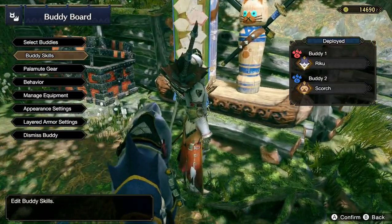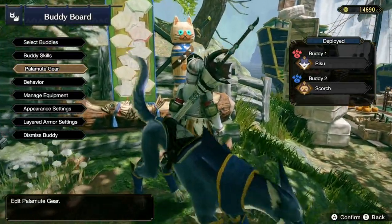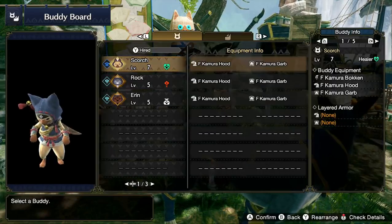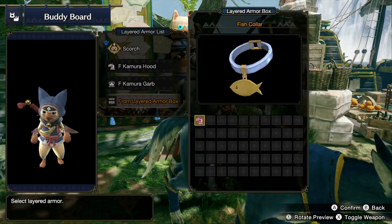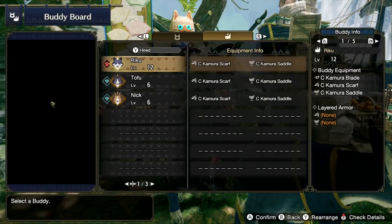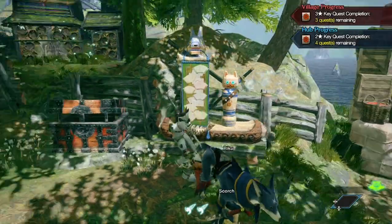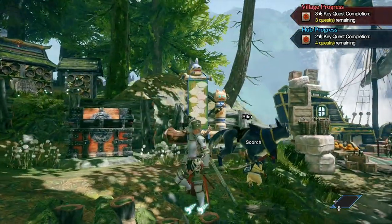For your buddies' layered armor settings, find the buddy board — this little statue — go to change layered armor, and it will let you change the look of your Palico from the layered armor options you have. For this instance I have a fish collar there.